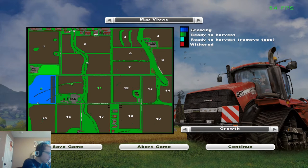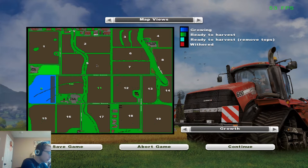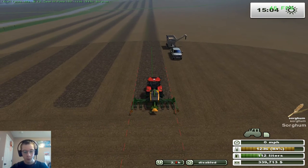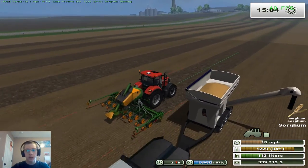So we have fields 10 and 11. Let's see what crops do we have again. We're gonna do oats and sunflowers - oats on field 10 and sunflowers on 11. This is actually the last field that we need this planter for. I thought we needed it for one more but we don't.